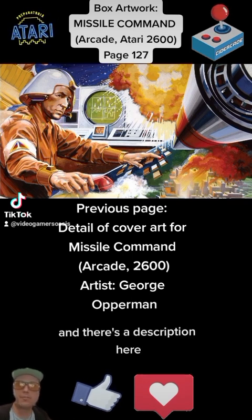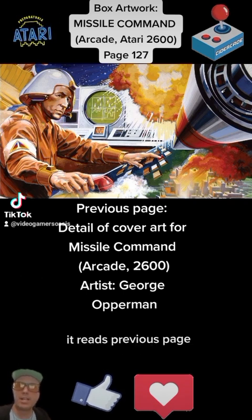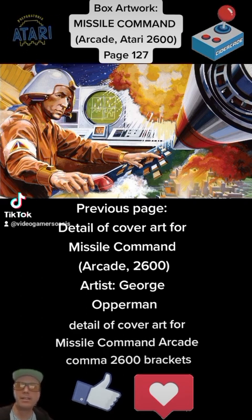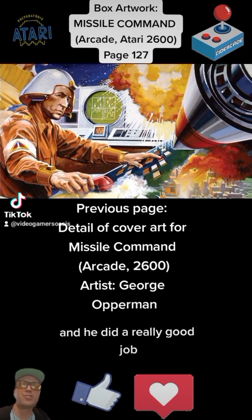There's a description here. We'll read the description on page 128. It reads: previous page, detail of cover art for Missile Command, arcade, 2600. Artist: George Opperman. And he did a really good job.